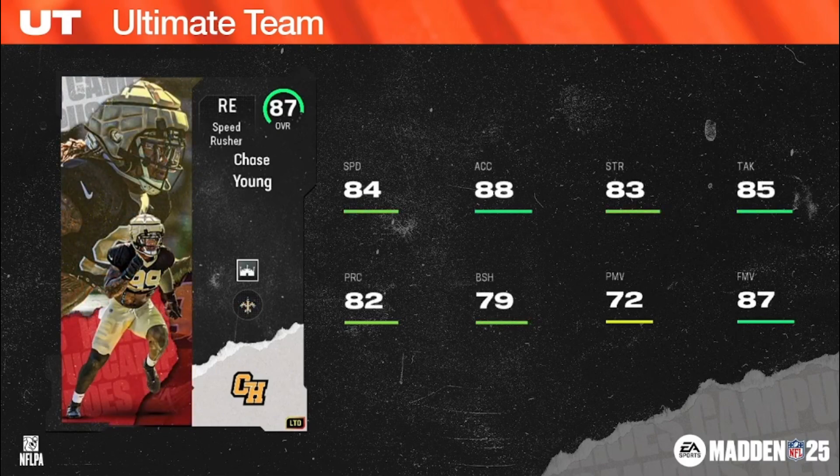Final LTD Campus Heroes: Chase Young out of Ohio State, 6'5", 265 pounds, speed rusher right end, Commanders/49ers/Saints chems.